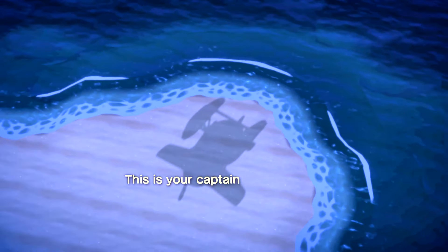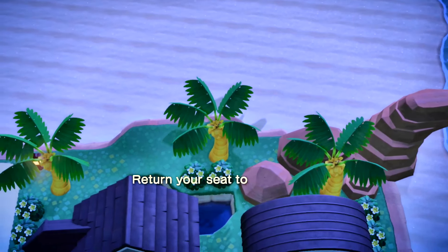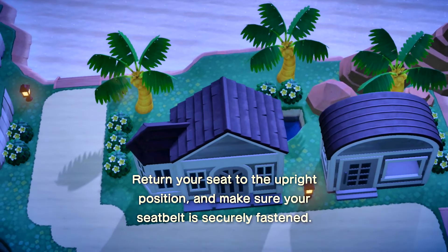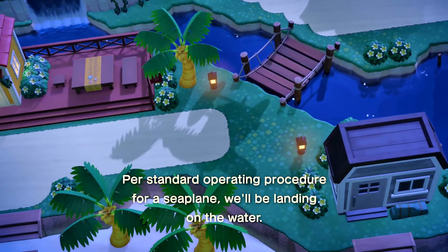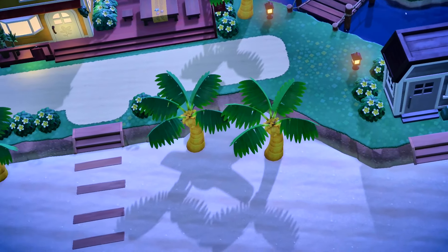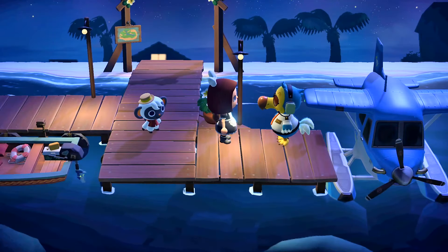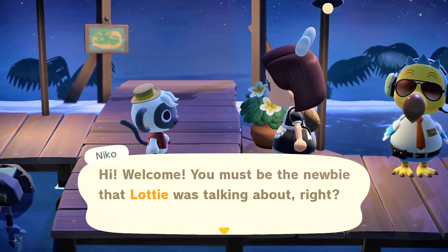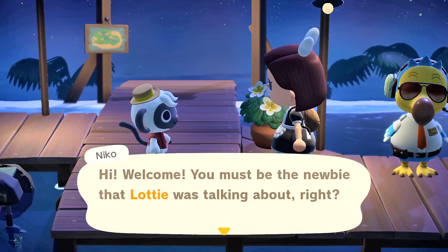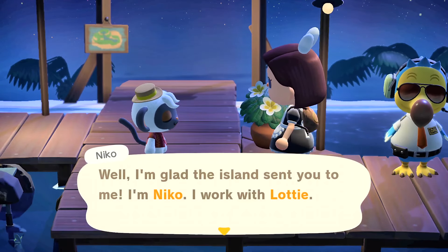Animal Crossing Happy Home Paradise. This is your captain - prepare for landing. It shows all the houses, and now we're landing. We landed and there's Nico.